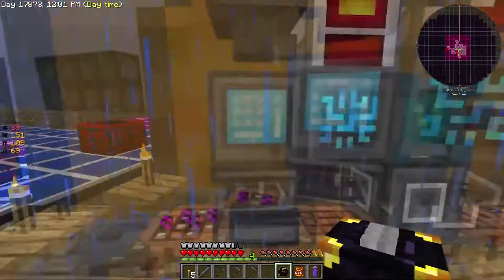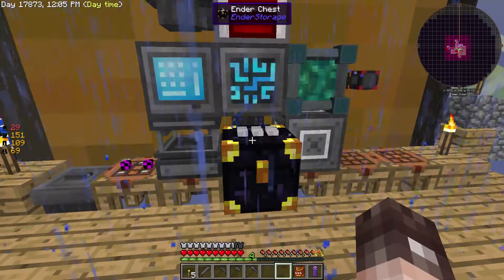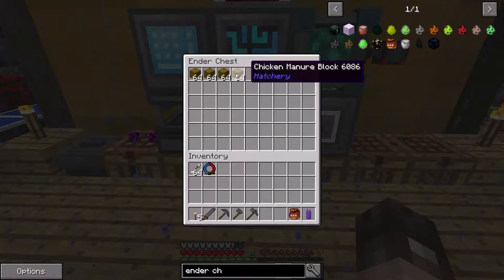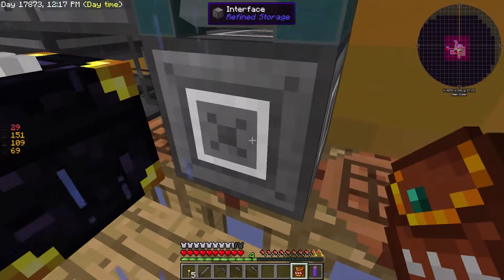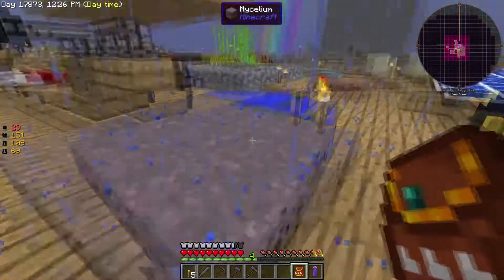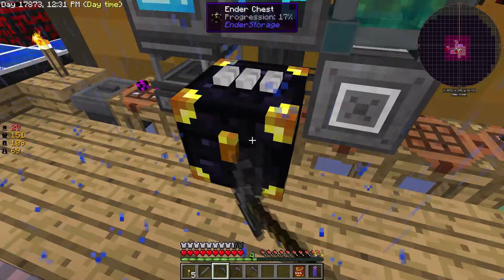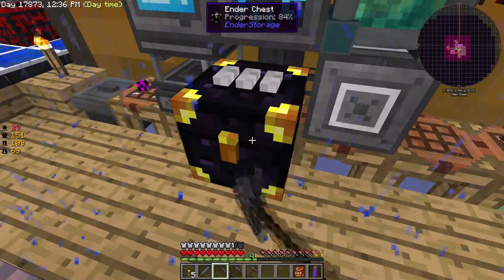So we'll just pop this down. I'm going to actually attach it here because I do want this to actually feed into the system. We can see we've got the chicken manure blocks, and that's what we've got in the ender pouch. So that is good to know. We do want this to feed into the interface actually, and I've got a feeling I don't know whether this is going to break or not — it doesn't matter if it does, because we can just make another one quite easily.